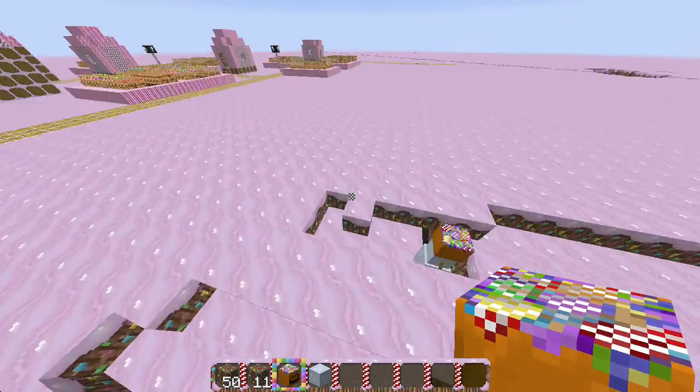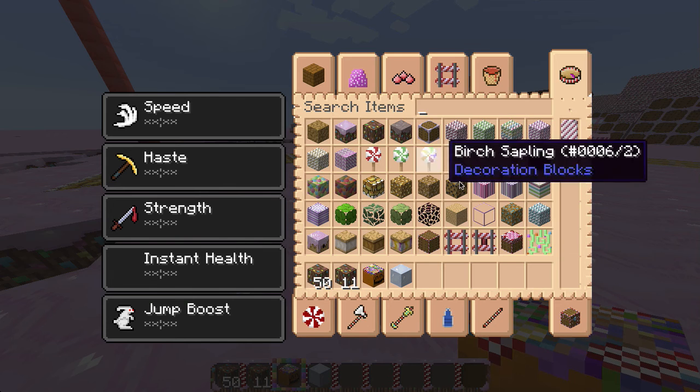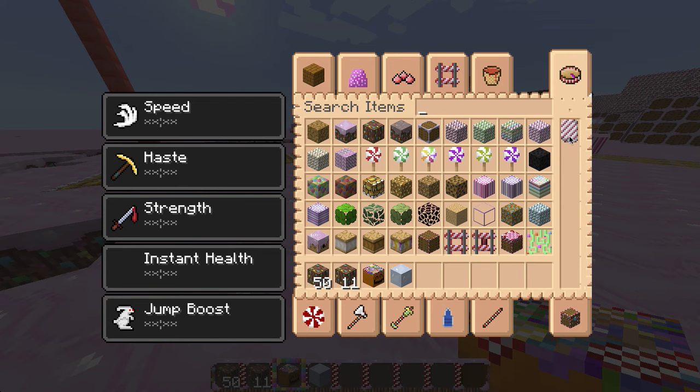It looks so cute. Anyway, that is so cool. We got all this candy stuff. The saplings look just like lollipops.